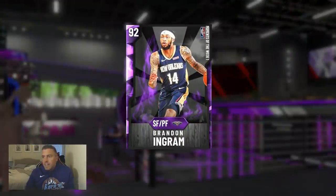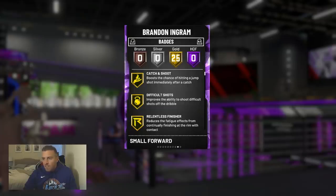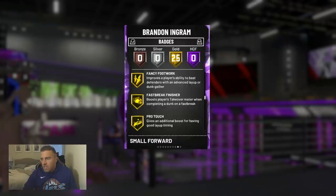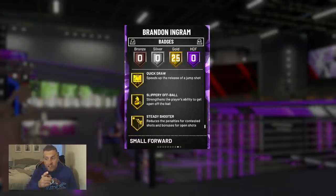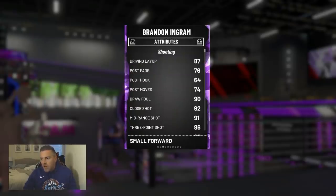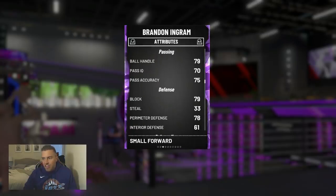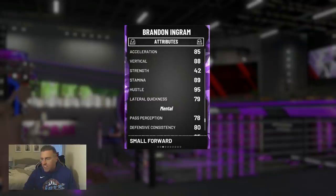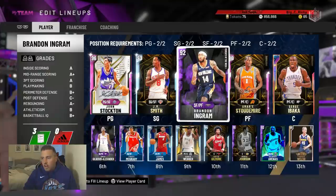First up: 92 overall Brandon Ingram. 93 offensive, 85 defensive, 6'9" — great size. No Hall of Fame badges but great gold badges: Catch and Shoot, Difficult Shots, Pogo Stick, Posterizer, Contact Finisher, Fast Break Finisher, Pro Touch, Slithery Finisher, Space Creator, Dead Eye, Deep Fades, Flexible Release, Green Machine, Quick Draw, Steady Shooter, Slippery Off Ball. Stats: 87 driving, 90 Draw Foul, 86 three-ball — get him into the 90s with a shoe and coach. 95 offensive overall — very cool card.